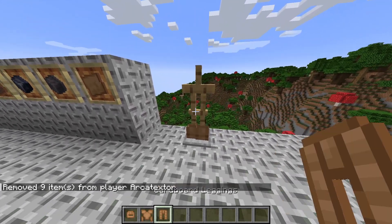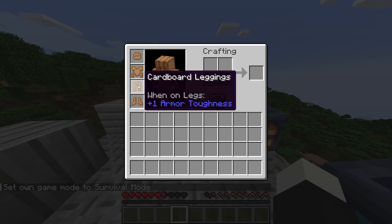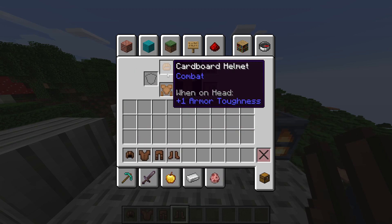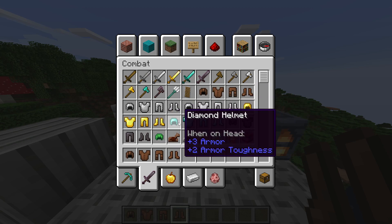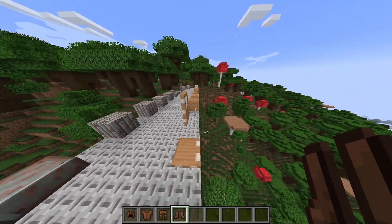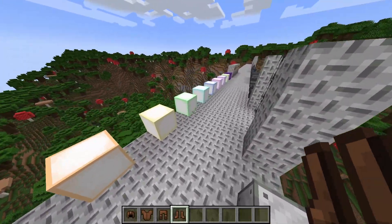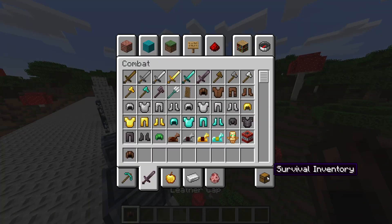The mod includes a cardboard armor set — it doesn't have a tool or weapon set, just armor. Interestingly, the cardboard armor doesn't give any armor points unlike leather armor, but it does give armor toughness, which normally only diamond and netherite armor provide. It's definitely weaker than leather, but if you want to wear a cardboard set of armor, now you can.